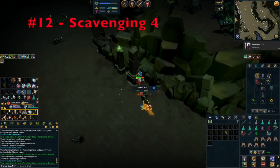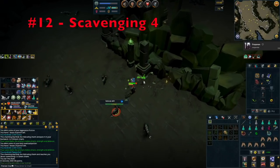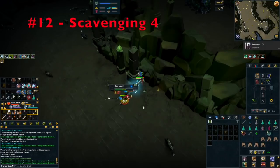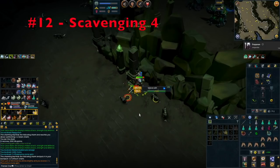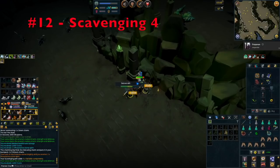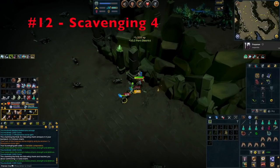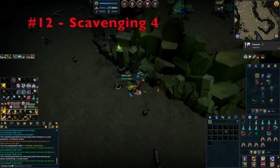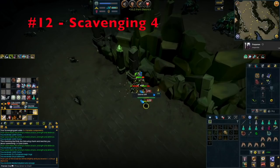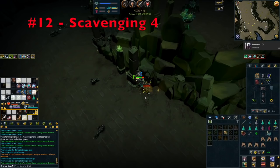Tip number 12 is make sure you have Scavenging 4 on some equipment when doing Slayer tasks. Scavenging 4 allows you to pick up random invention components while killing creatures. Slayer is an excellent time to use this perk since you are killing a lot of creatures at high frequency. With Scavenging 4 it's about 1 in every 6 kills where you get a proc. You can also get rare components such as Noxious components, saving you a ton of money. I have a full guide on the Scavenging perk linked in the description.